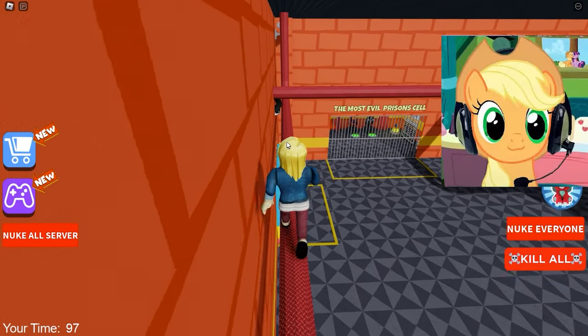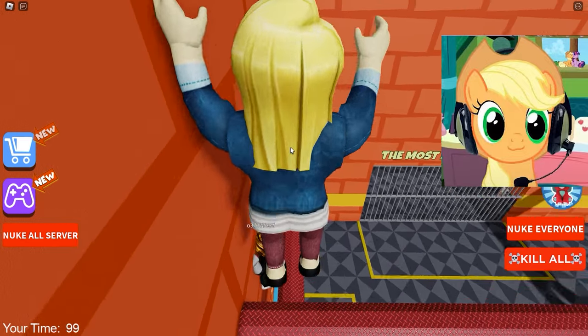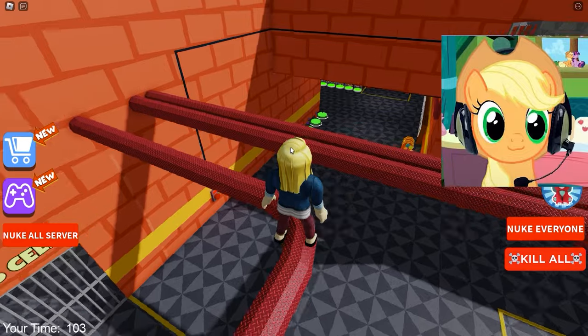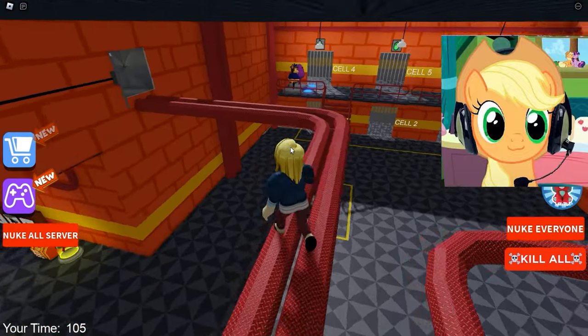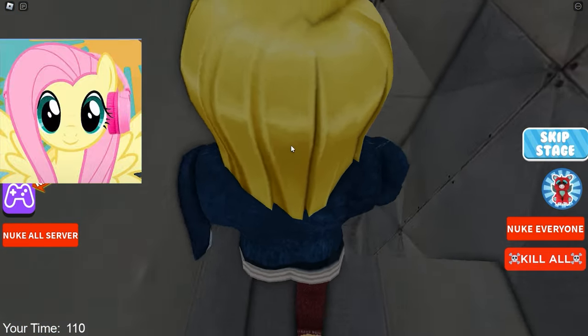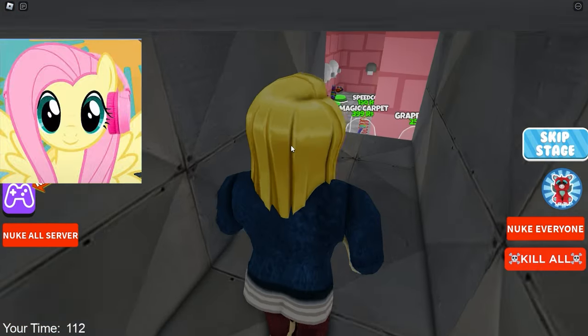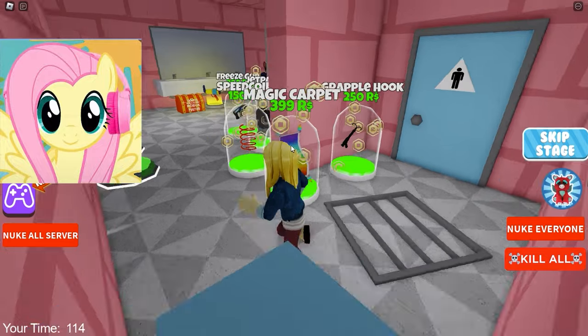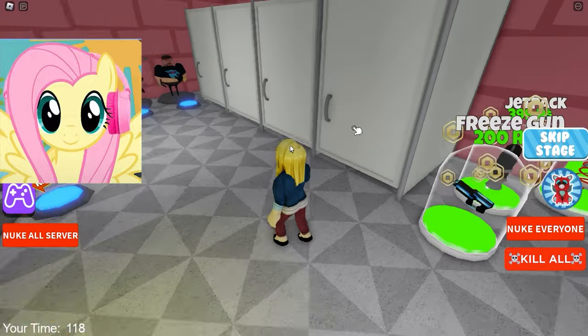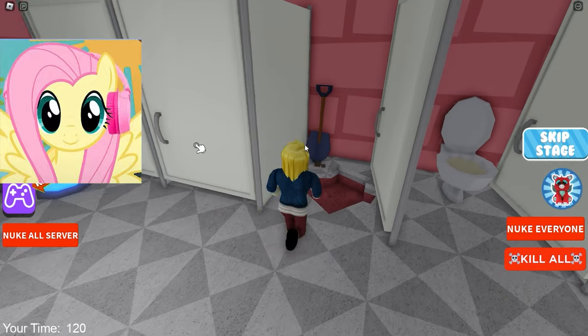We're going to have to run through the pipes to get into that vent! It's a good thing this guard isn't chasing us, and we're going to make it to the vent! The main thing is not to fall back down to him, or he might catch us! We ran to this hatch. Oh my god! We're in the bathroom, and we need to find our next escape route in the bathroom stalls!